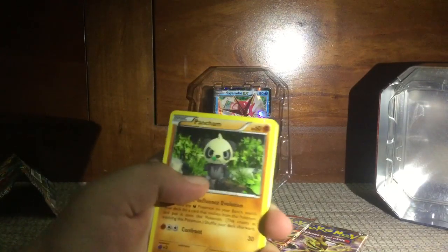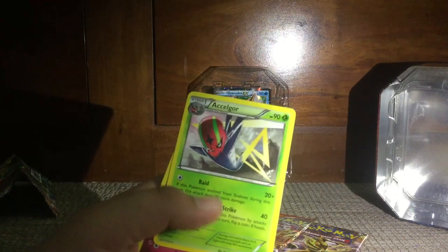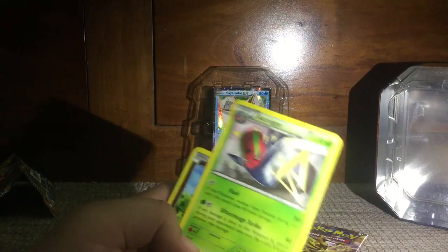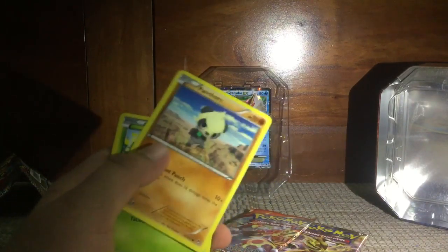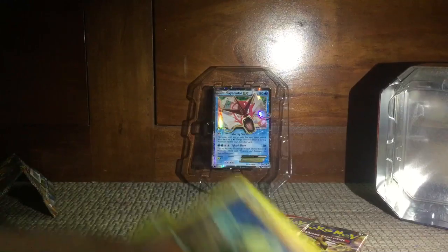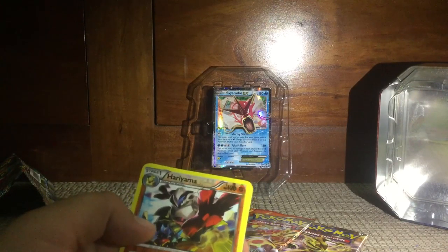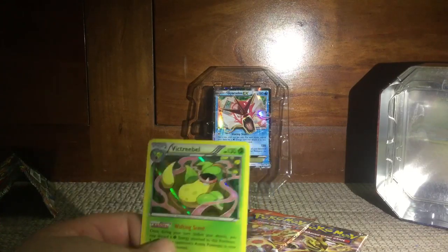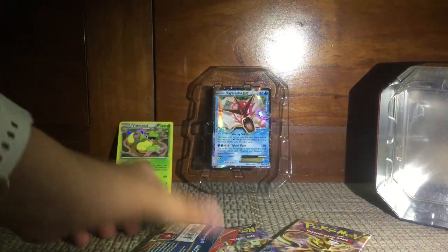Code card. Three from the back — that's right. Okay, and then we start. We have a Panchan, and someone told me that name, I don't know how to say it. We got one holo — first pack is a holo.